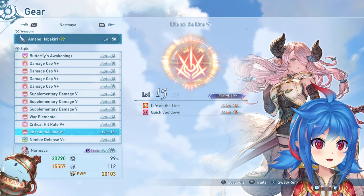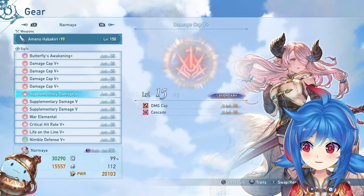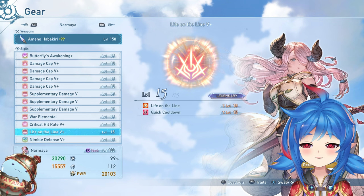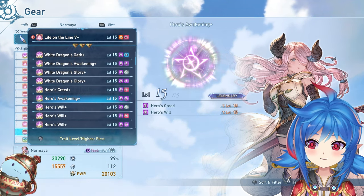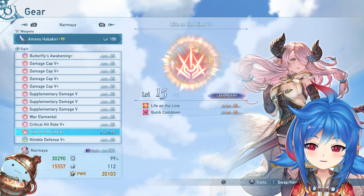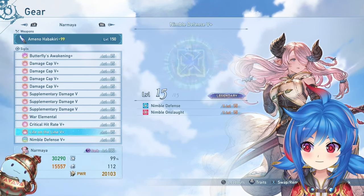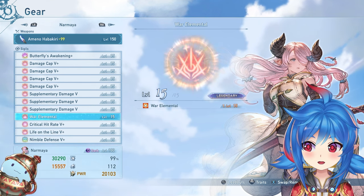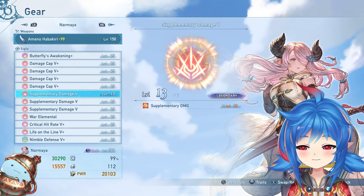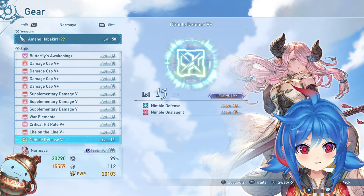How do you further your build after you have this setup? From here on out it's really just getting more variety in damage cap 5 pluses, more variety in crit sigils and different damage mods so you can shift things toward the characters you want. For instance if you're playing EO and want more quick charge, you can pull out quick charge sigils that still fulfill what you need — like a crit quick charge combo. Any supplementary damage 5+ you get is basically a bonus, so you almost always want to run it.